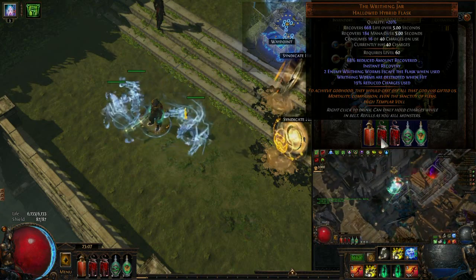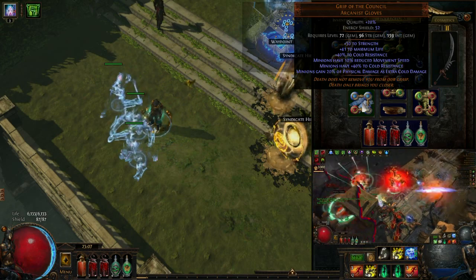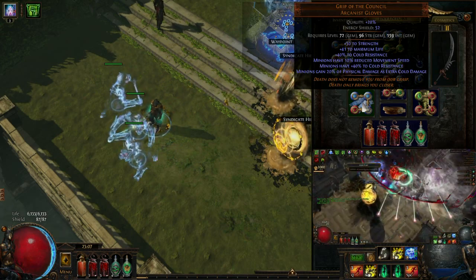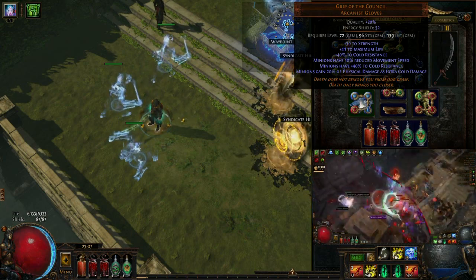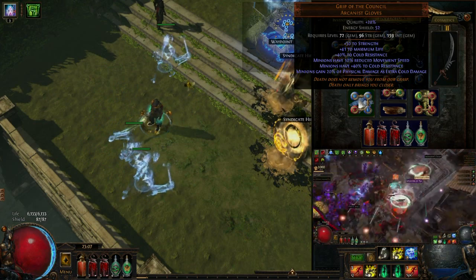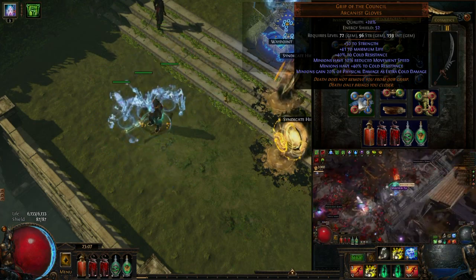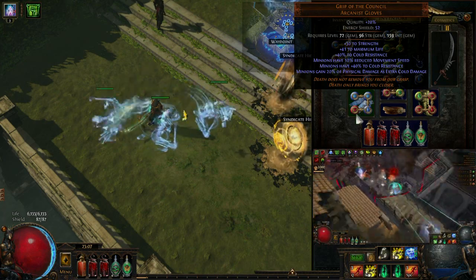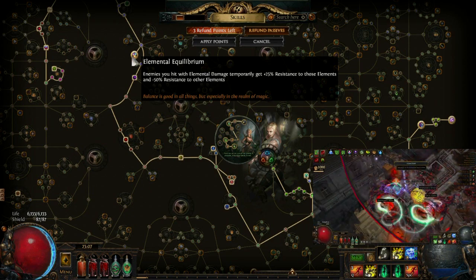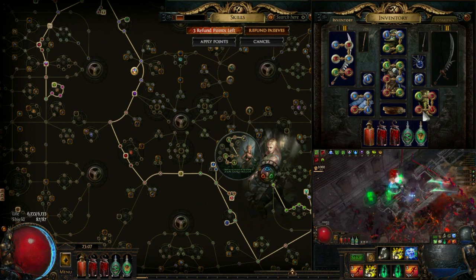The next unique that is highly recommended is the Grips of the Council. This gives 20% of physical damage as extra cold damage. It's a very strong glove that gives you 20% extra damage, and you can further scale it with cold scaling using Elemental Equilibrium. To proc Elemental Equilibrium, we use Storm Brand.